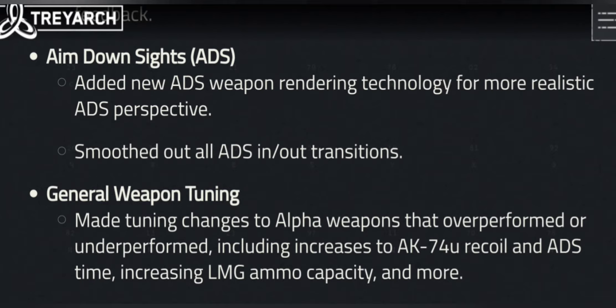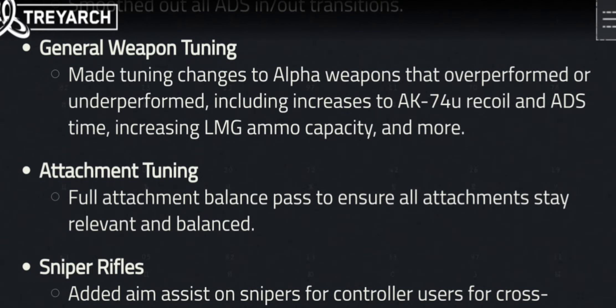Aim down sights — ADS improvements are here. This is getting into the good technology of little switches to be better at your game. They did do some weapon tuning — ammo capacity and much more. The AK-74U recoil and ADS time were adjusted, and increases were made to the LMG as well.